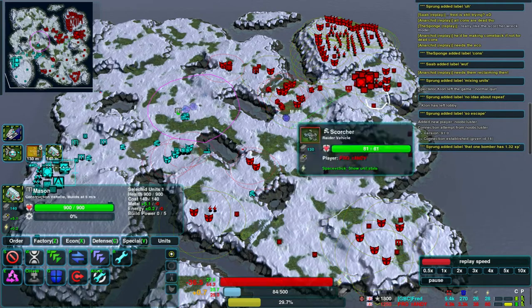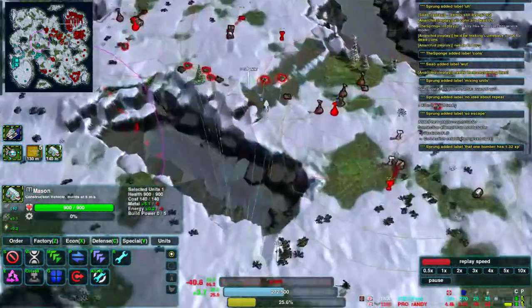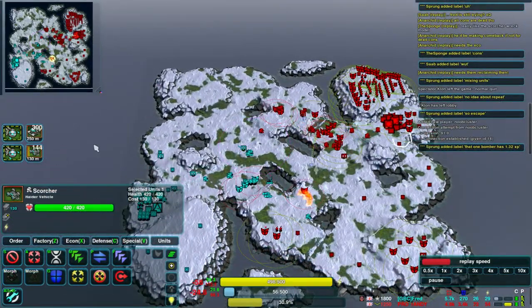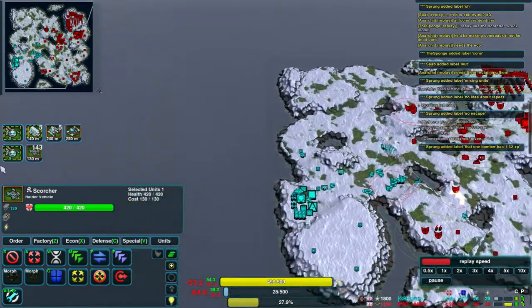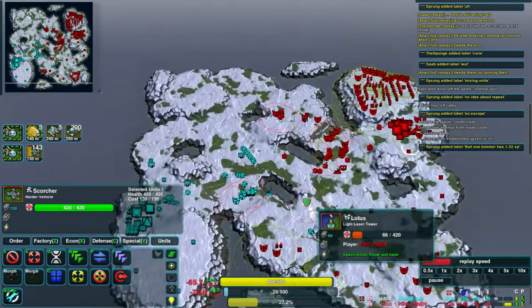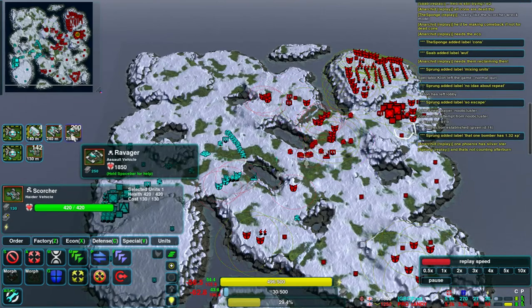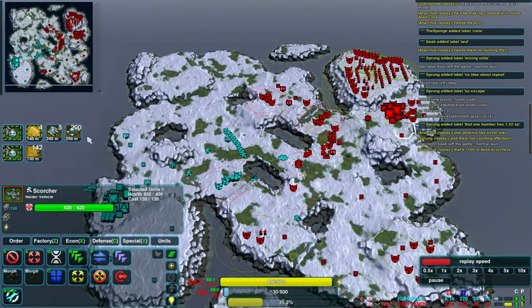Randy has slowed down a bit — his huge Scorcher army has been hurt very badly. But he's bringing out some Levelers as well, which could be interesting. Levelers on Scorchers. If we look at his build queue, he's built a second factory in order to build a different kind of unit — that's very Supreme Commander. He's got Masons, a few Levelers, then 200 ravages, and he's still got lots of Scorchers. I wonder if he knows about the repeat command on factories.